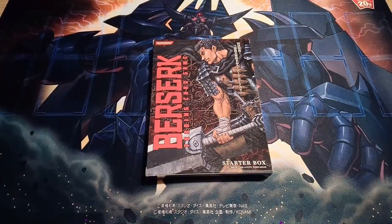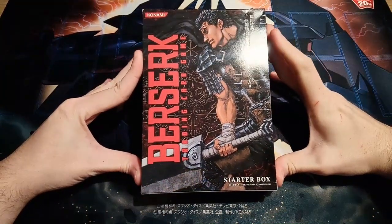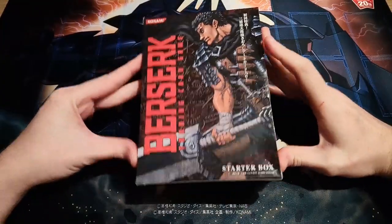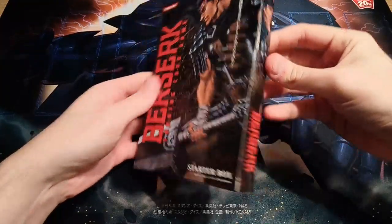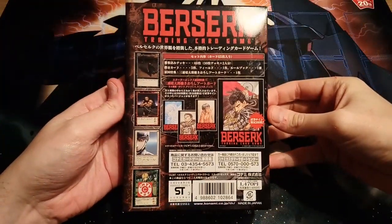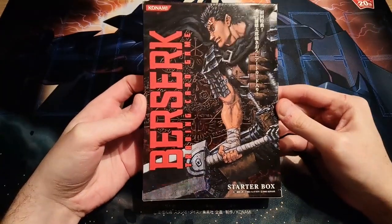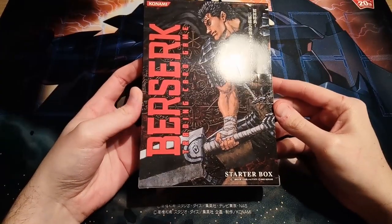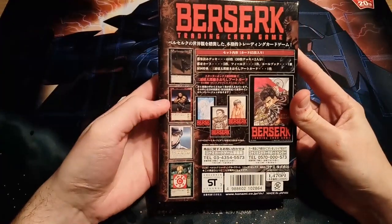What is up epic strugglers, I'm back with another Berserk video. Today I have the Berserk starter box — look at that beauty. This starter box includes four half-decks for all four factions: black, red, white, and green.